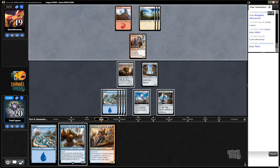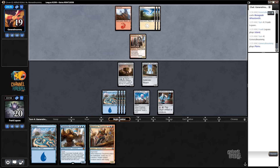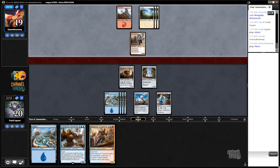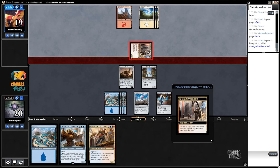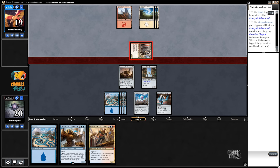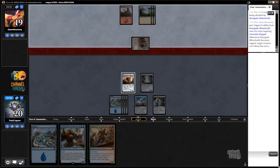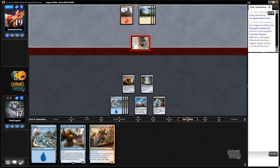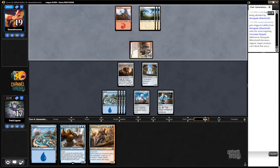Also, Magic Online is lagging a little bit, so apologies for that. I think it's probably worth taking three — we get to look at the top three. They don't go to the bottom... well, they do go to the bottom when we're done, right? Put the rest in the bottom in any order — I get to choose the order too. We're basically stacking our deck here. Just making sure it's not like 'during your turn only' — activate any time you can play a sorcery.